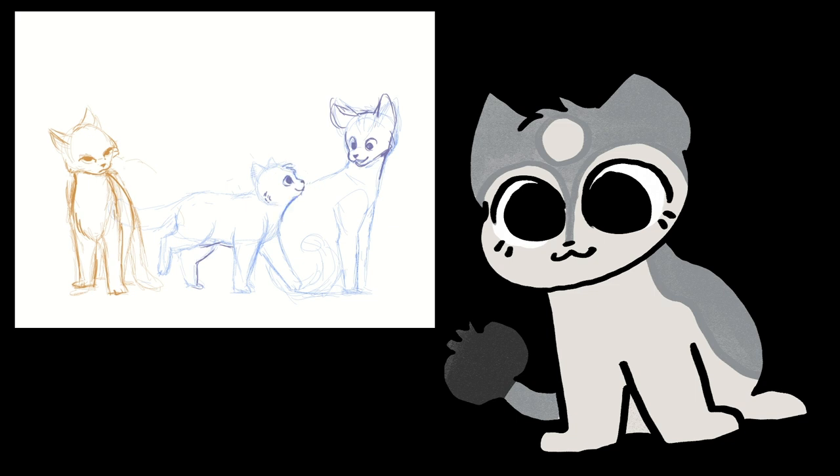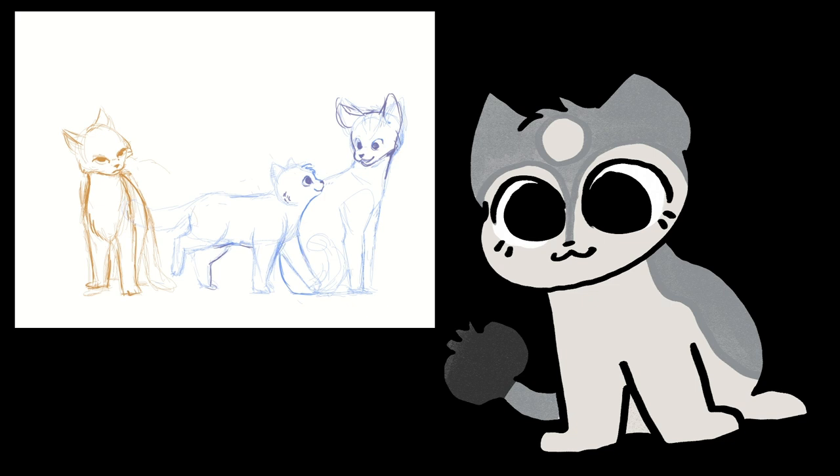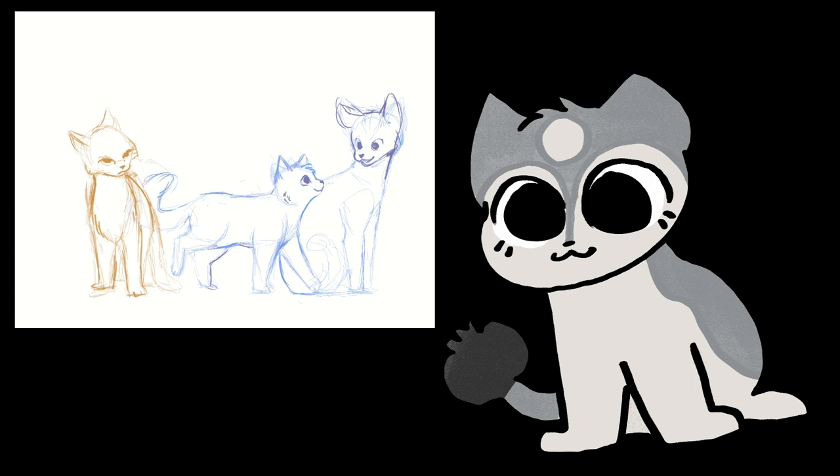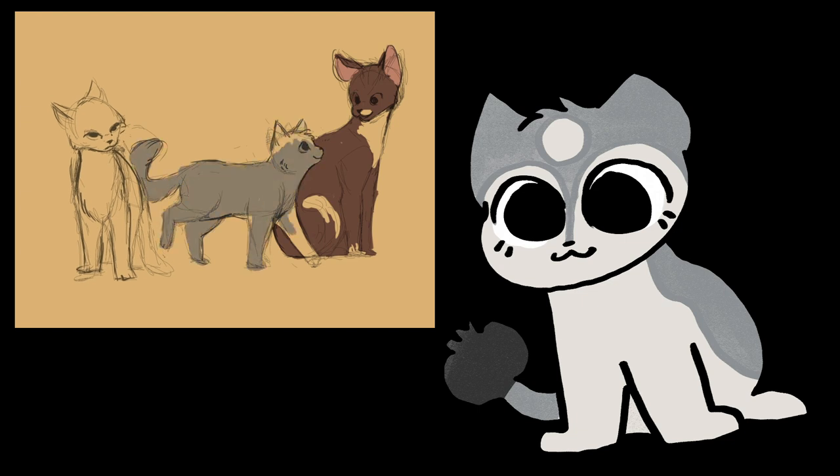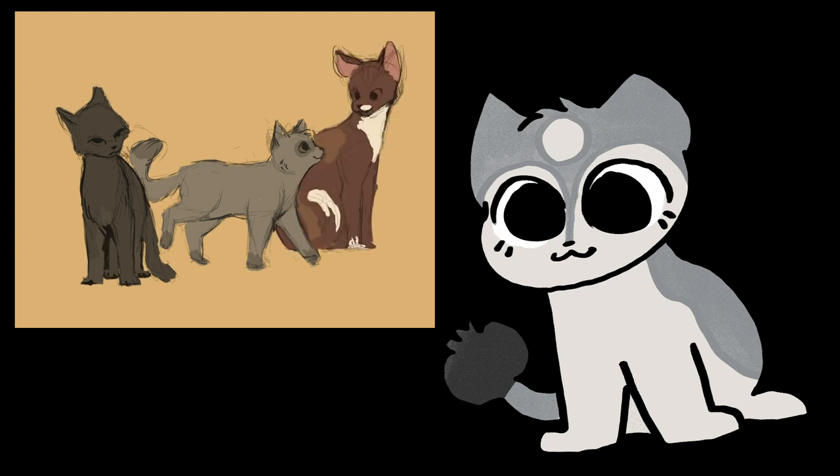Sunbeam is the character whose design matters to me the least. How much or how little white she has on her is pretty whatever, and the only real thing to keep in mind is that despite the fact she's called Sunbeam, she's a brown tabby cat. We actually haven't had a brown tabby protagonist since Leafpool and Brambleclaw, so that's a nice change of pace.